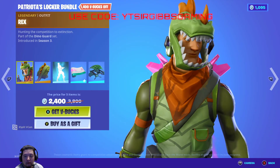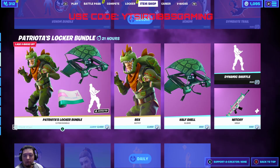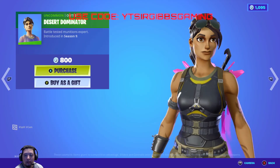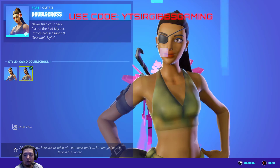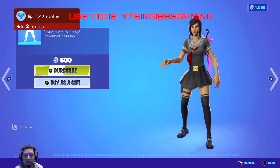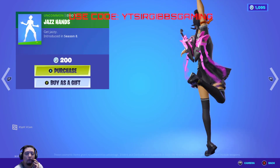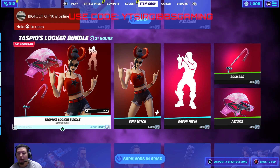We got Rex from Season 3, Jonesy, Backway, the emote, the witchy weapon wraps, and the Half Shell Glider. Rex is 2,000 V-Bucks, the Glider is 800, and the Dynamic Shovel is 500. We got Desert Dominator back in the shop at 800 V-Bucks from Season 9. Then we got the Double Cross skin at 1,200 V-Bucks with an extra cameo style. Then we got a meme emote for 500, Criss Cross for 500, Kite Emote for 500, Jazz Hands for 200. We still got the Locker Bundle from yesterday if you're interested.